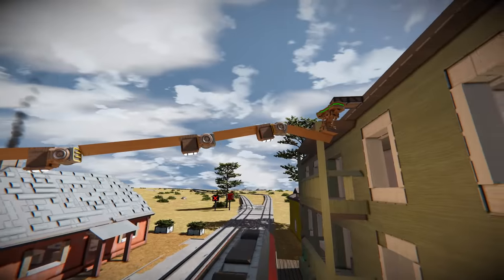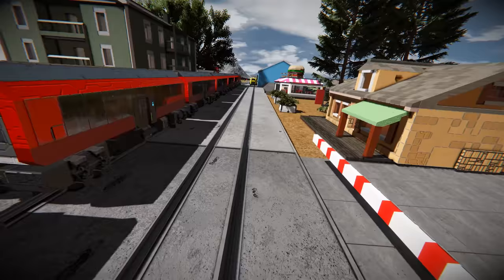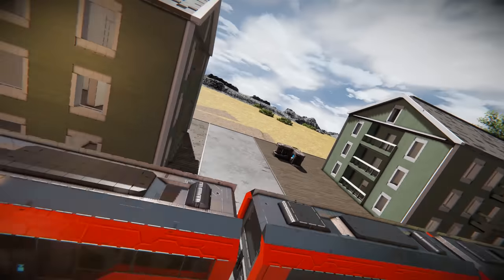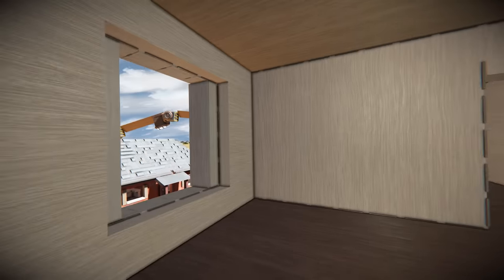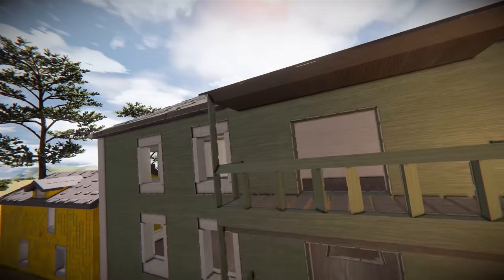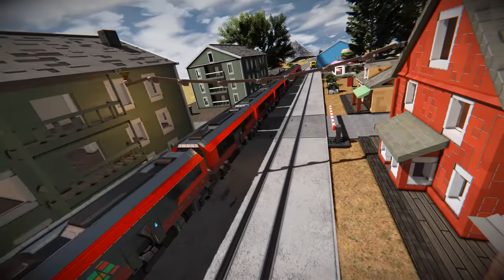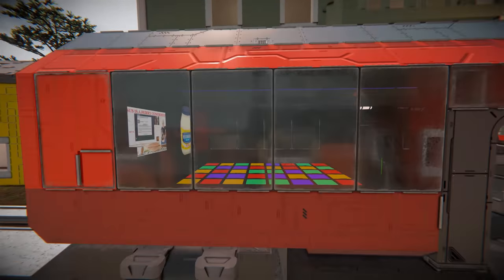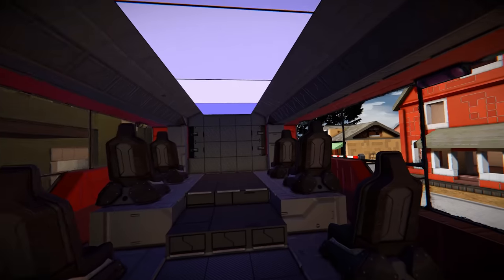Look at the roofs — they've got detailing on the tiles and string lighting across. I really like that lighting idea, it looks really cool. There's a level crossing going across this area and a little road that doesn't really lead anywhere, but these houses are quite detailed — they've even got rooms inside. That's the station area, and for train people who like to boogie, there's even a disco at the back.